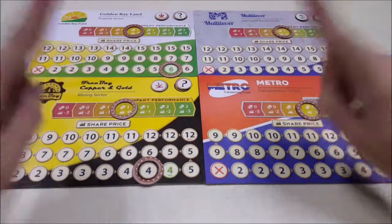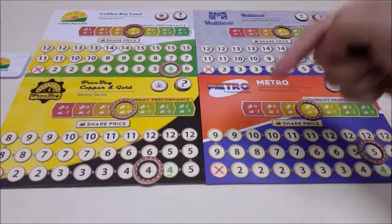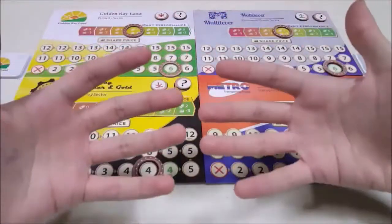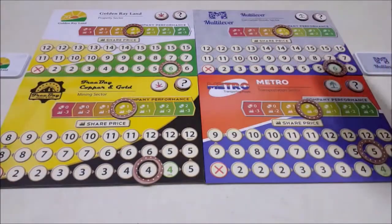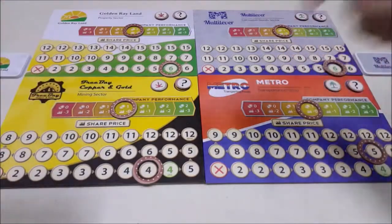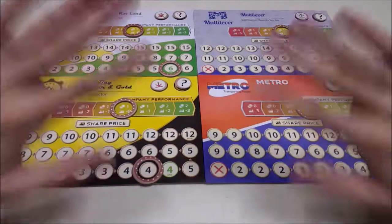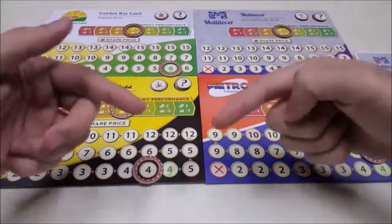One important note: on the same turn, we can never buy and sell from the same company, but we can still buy stocks from one company and sell stocks of another. Also, if we ever buy or sell more than 5 stocks from a company, the price can only go up or down 5 spaces at maximum. If we want to, we can also choose to have a deal with another player, not just with the market. Maybe the market price is quite high, or we run out of stocks from a company. Negotiations are done freely — players can set their own price — with the only exception that payment must be paid by cash; we can never do a stock-for-stock trade. Transactions between players will not influence the market price at all, and we can even buy and sell stocks from the same company this way.